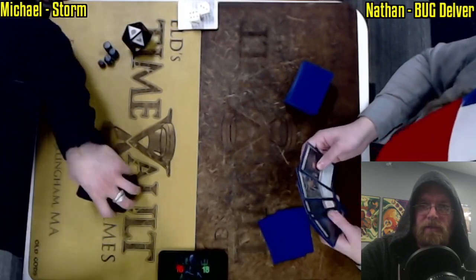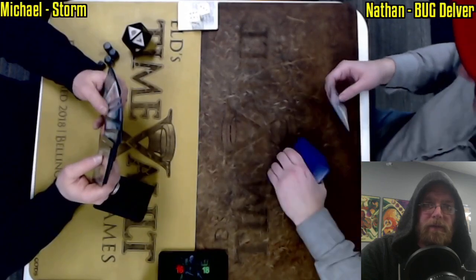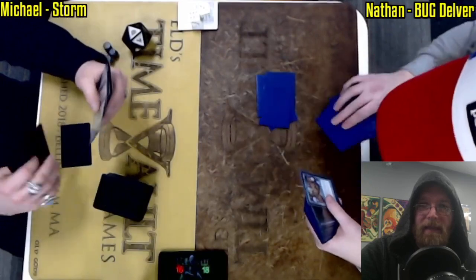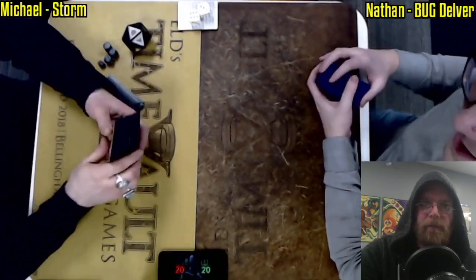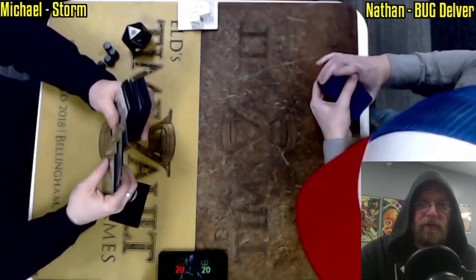Sometimes people get tunnel vision with Storm, especially when they're new to the deck. Ad Nauseam leads to so many wins that it's very easy to forget about the Past in Flames line, or just automatically go with Ad Nauseam when your life total is basically your starting life total. That does give away some percentage points — obviously you can fail off of an Ad Nauseam. Post board it's more complicated because you're playing against things like Surgical Extraction and Faerie Macabre — additional elements of disruption you may not be aware of if your discard spells haven't resolved. There's a lot of things that can go sideways with Past in Flames.